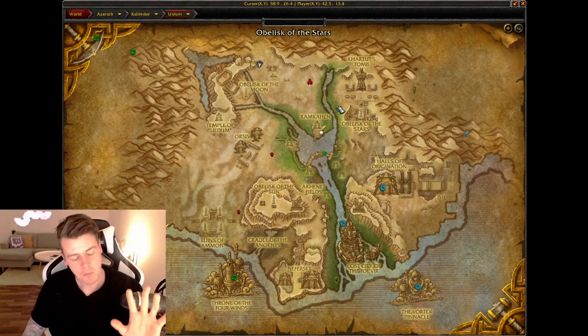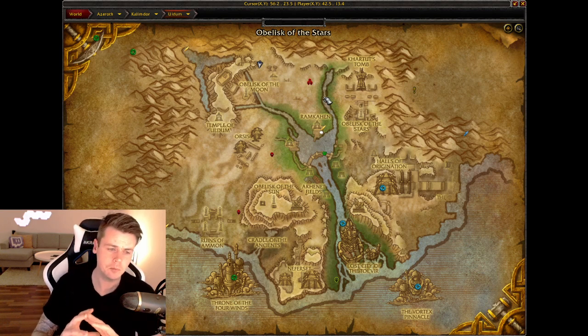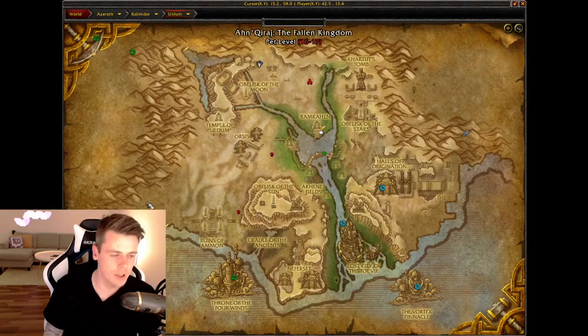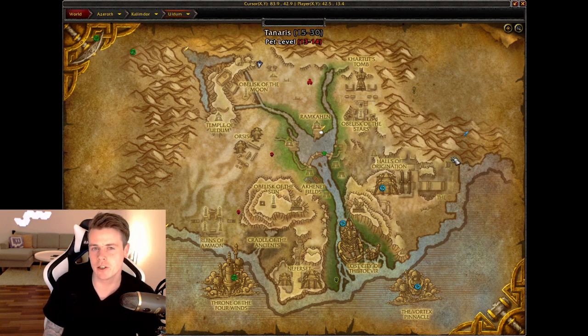When it comes to Uldum, we want to talk about gathering first because this zone has it all. For mining, it's the easiest route ever — you literally just follow the edge of the map and then cut straight across. You're mining to get Pyrite Ore and Elementium Ore. Just know that mining in this zone is very good.